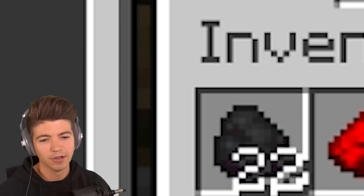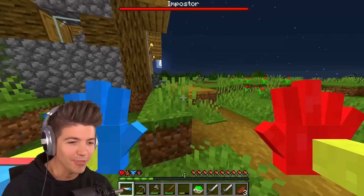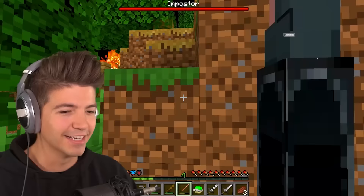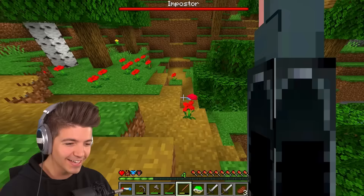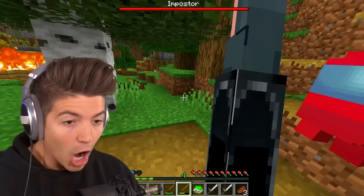Oh, that's so sick! Emergency button. Ladies and gentlemen, there's an imposter amongst us in this village. Do me a huge favor — if your subscribe button looks like that imposter, make sure you smash it. He kind of looks kind of cute. Do we really need to kill him? He's got a knife! Oh no, I underestimated the imposter.